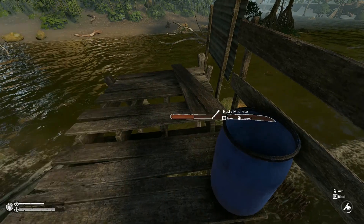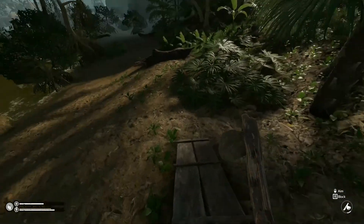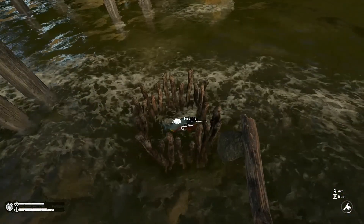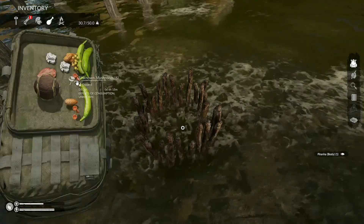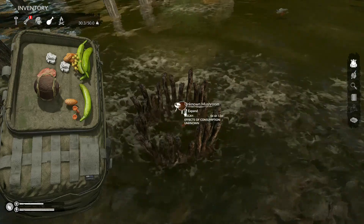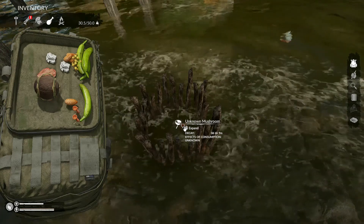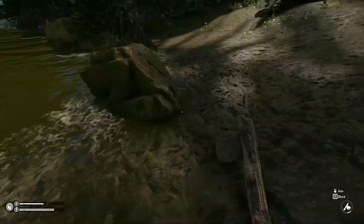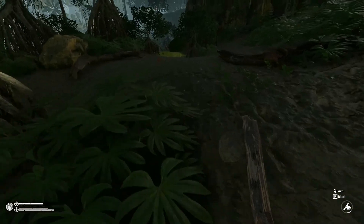I'll just put the machete back up here for now — I'm not sure if the durability will degrade after a while and it'll finally disappear. Let's check to see if there's any more fish over here because we will desperately need that at some point. Let's see if we have any more of those mushrooms to put in the trap. There might be some kind of glitch in the game — it still says there's a mushroom in there, looks like there's kind of two in there, so we'll let that go for a while.